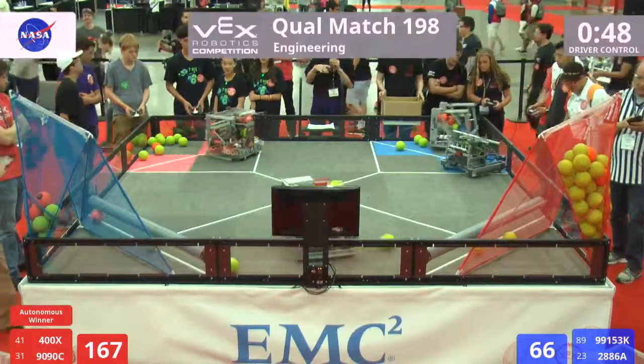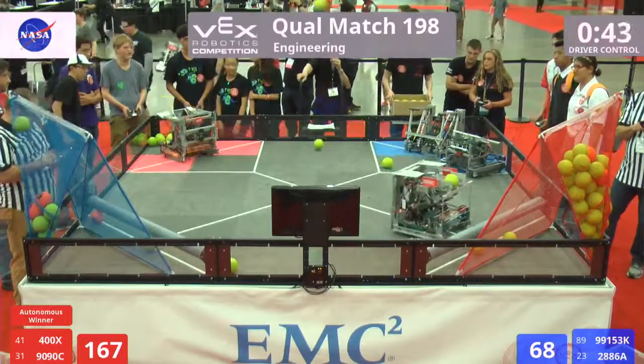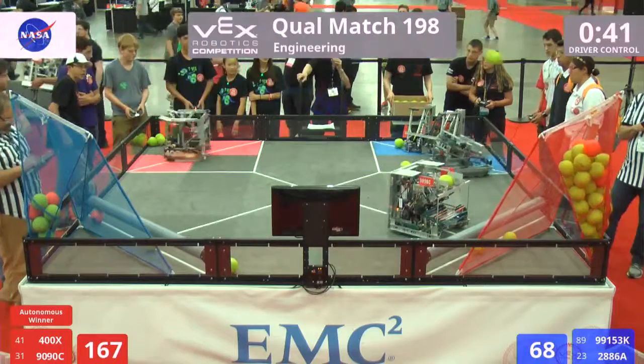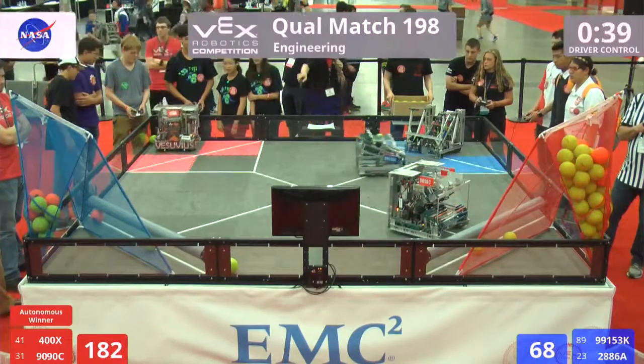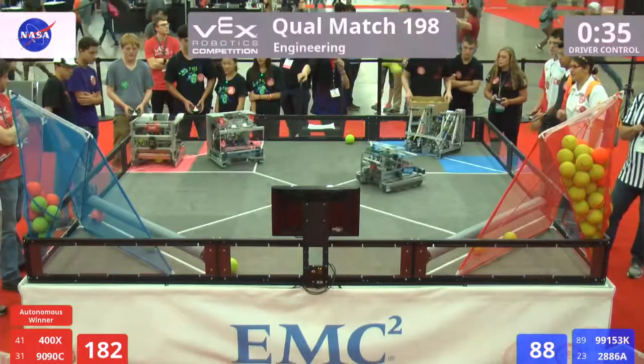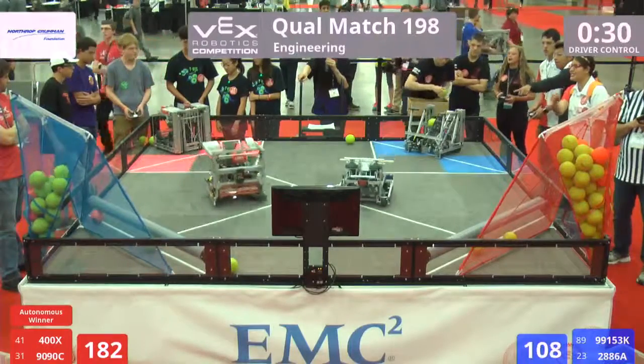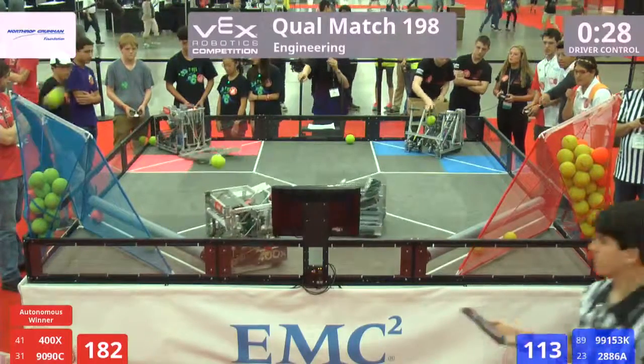Red alliance goal filled nearly to capacity. Blue clearly on their heels with only 40 seconds left to play. 2886 launching cross-field — another one of those money balls — another five-point score, and another red alliance choosing. The score for blue: only a few stray balls on the field.